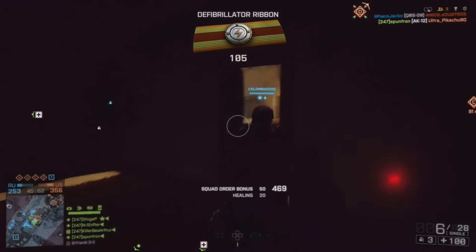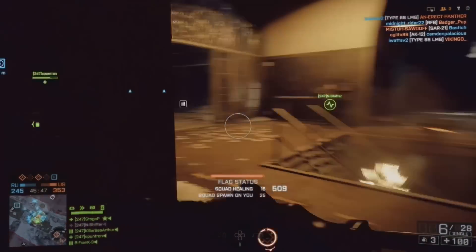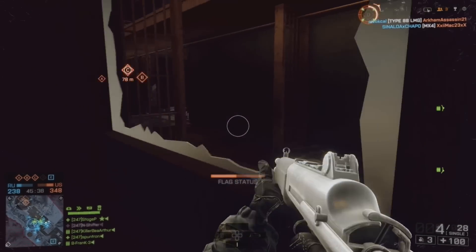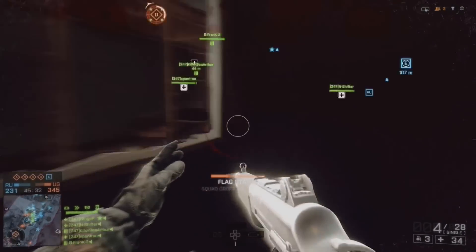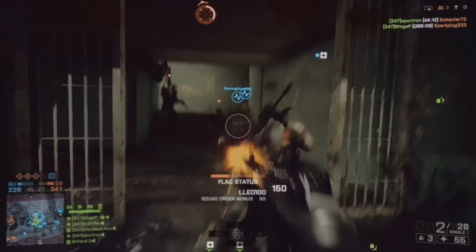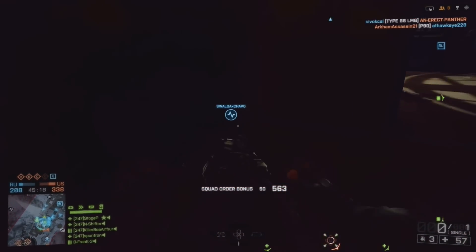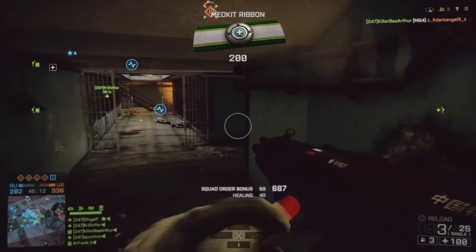The QBS-09 only has six rounds loaded. The number one tip is: try to leave one shell in the gun. You don't want to run it down to zero, because when you do, there's a long reload — he flips it and loads one shell on the right side, then the other five on the other side. It's really long and it's going to get you killed.